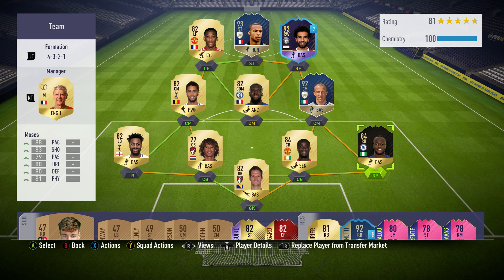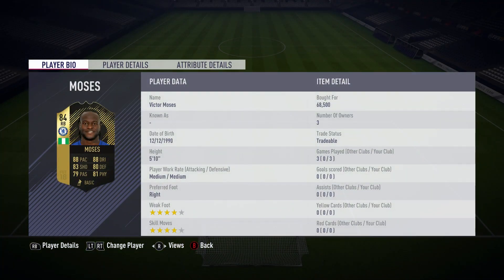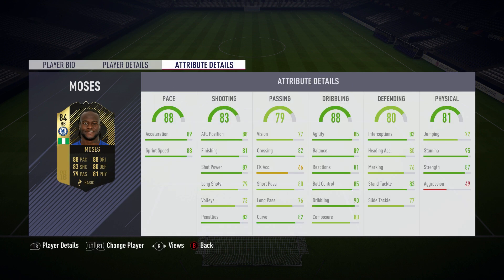In today's video we're back with another player review. If you're new to the channel and you want more player reviews, don't forget to hit that subscribe button. Today we're looking at the second inform 84-rated Victor Moses. He's got 88 pace, 88 dribbling, 83 shooting, 80 defending, 81 physical, and 79 passing. I did play three games with him and this card was very, very good.